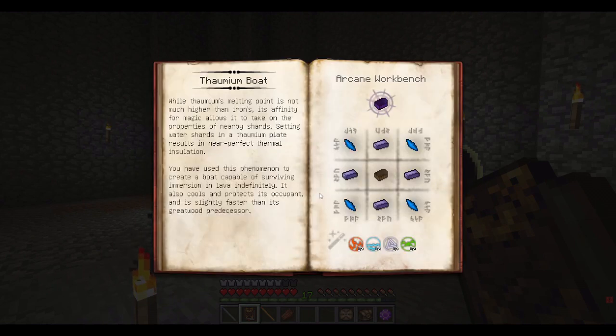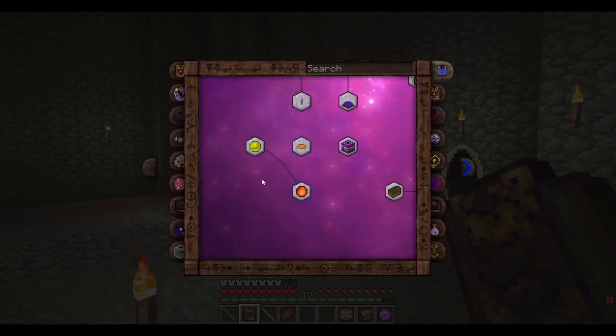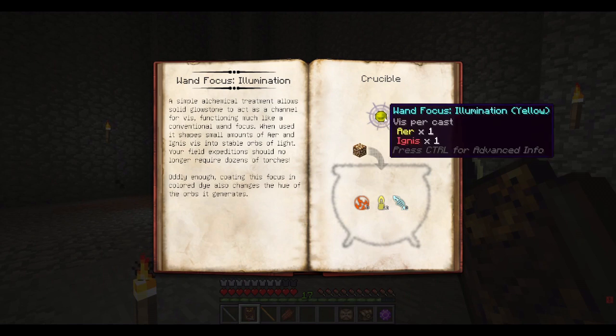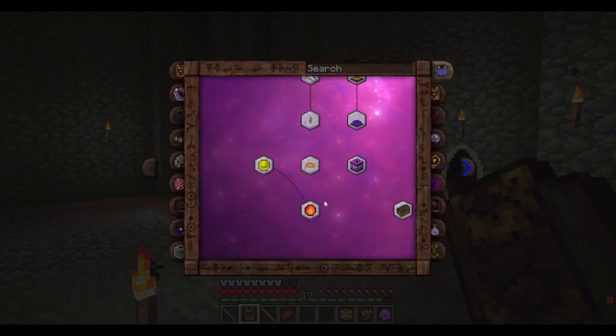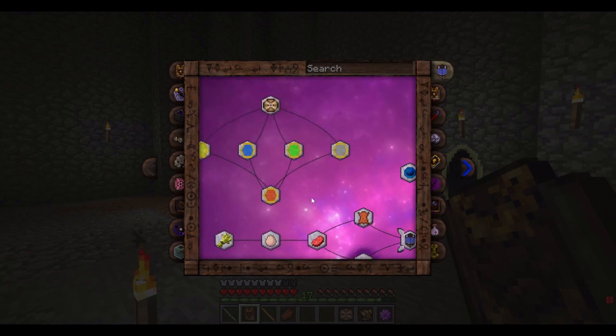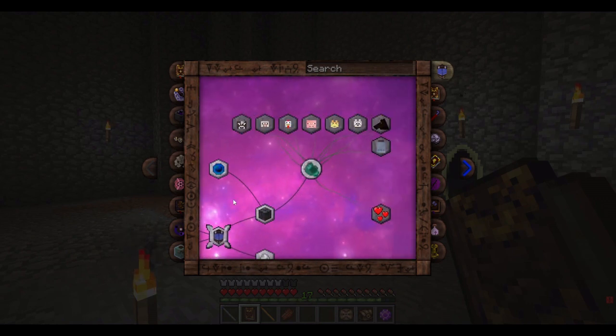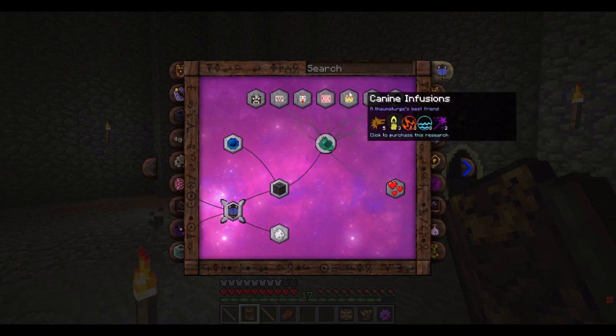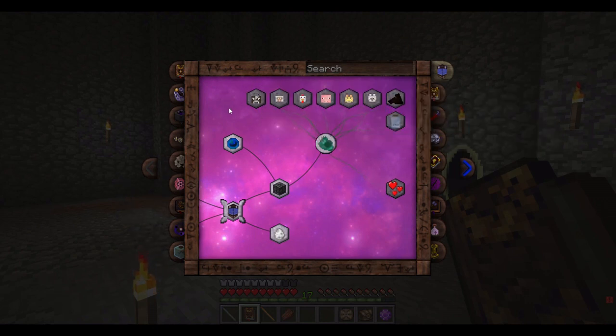There's a boat that can go on lava — that's okay. And a light, a sort of focus for staves. All kinds of good stuff. All in all pretty worth it. I'll get into this sometime in the future — I really want to get this to work, it sounds kind of cool.